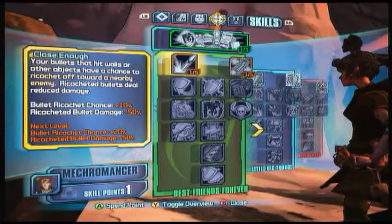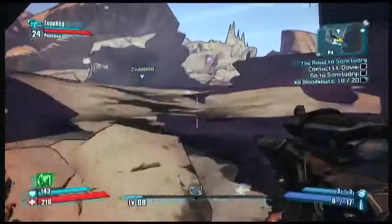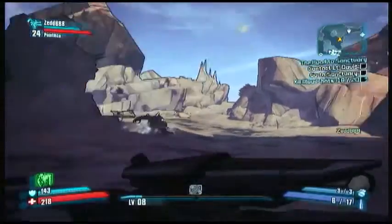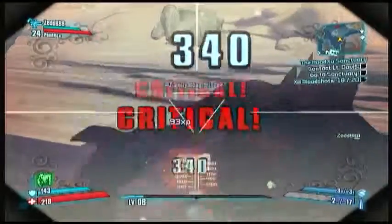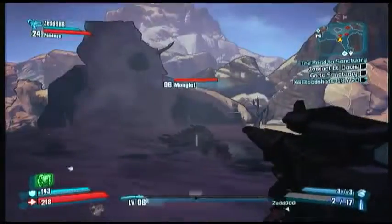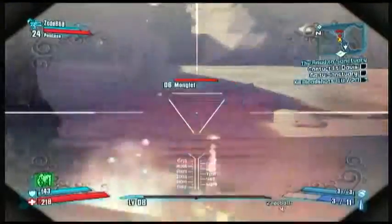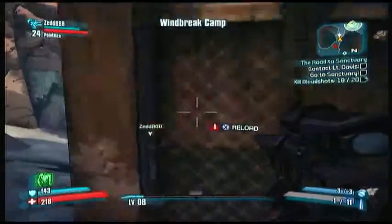What do I want to kick ass at next? Drop a skill point. This is the bonus objective for the first mission — I killed 18 of 20 Bloodshots. Now we're fighting Bully Mongs.